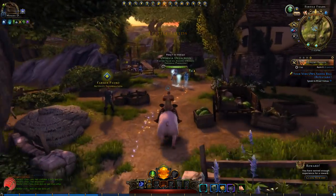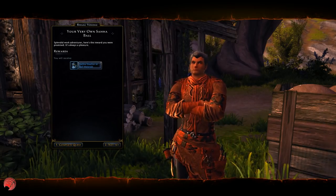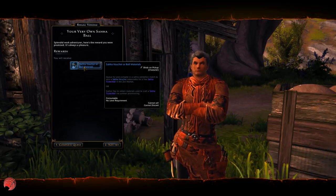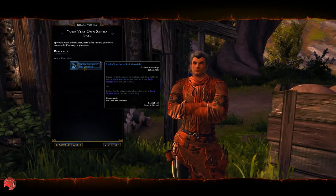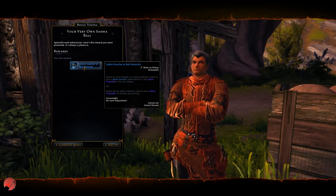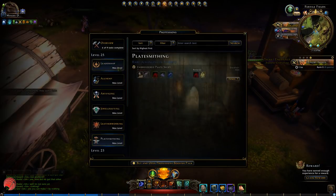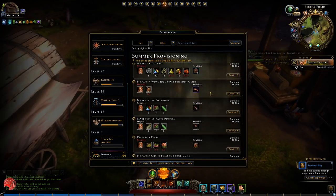After you've collected all 10 of the flex flowers, you go back to this guy here — Raal Voulo — and you give him the flex flowers. You will get materials for the profession. You get materials to craft your own Saha ball. If you do a Saha match you will get a voucher to get a Saha ball — it's a little bit quicker, but a match on the other hand takes longer. So you see I get 4 linseed and 8 flex fiber. If you go into summer provisioning you can see everything that you craft.